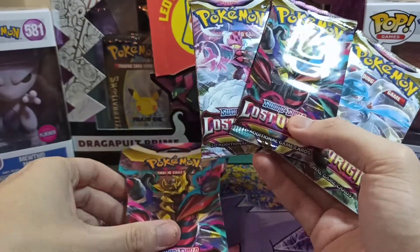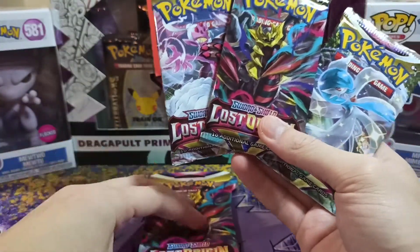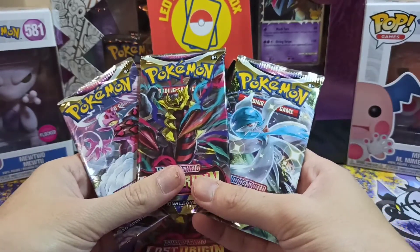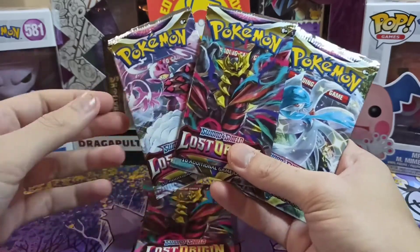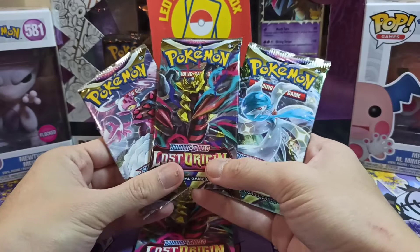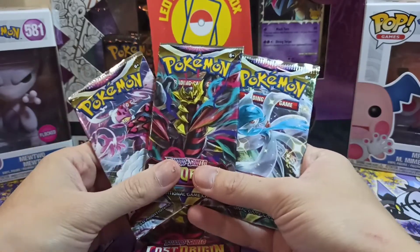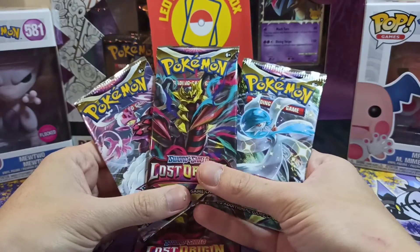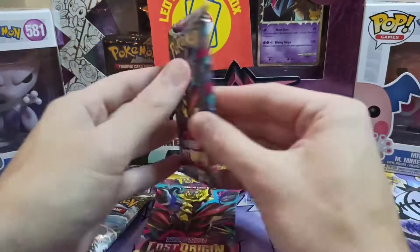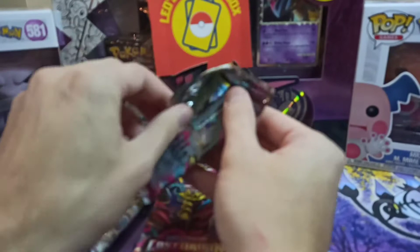Today I have three boosters and one sleeve booster as well, and we'll be opening those. Just before we start, I uploaded a short yesterday where you can see the contents of the Mystery Box I sold recently on my Etsy page — if you're interested, be sure to take a look. So let's start with this Giratina pack here and see if the art gives us luck on the inside as well.